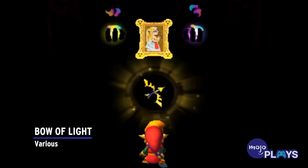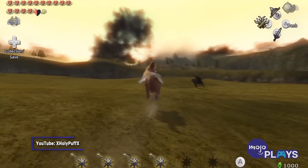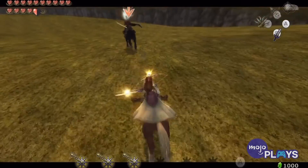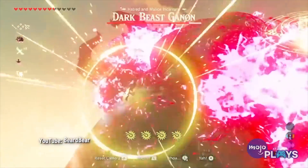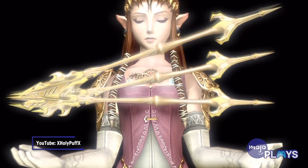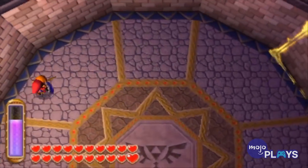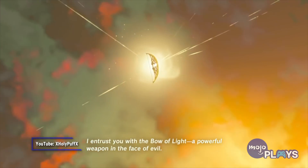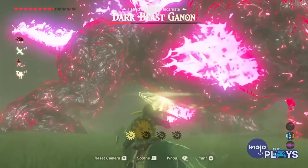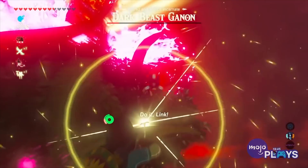Bow of Light — Various. Link fires light arrows a lot throughout his many adventures, but it's only sometimes that he also uses a Bow of Light. These weapons are typically used against Ganon or Ganondorf, and they're sometimes wielded by Zelda herself. Regardless of who's using the weapon, the Bow of Light packs quite a punch and is often one of the only means of hurting Hyrule's nemesis. Arguably the most powerful version appears in Breath of the Wild — this Bow of Light is one of the strongest weapons in the game, can't break, and fires unlimited light arrows. The design's not too shabby either.